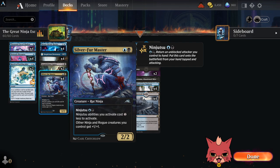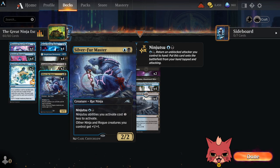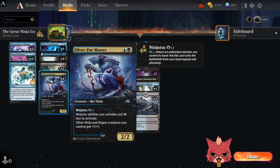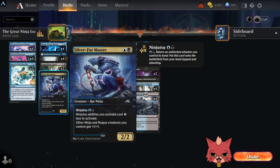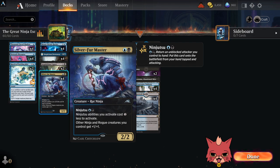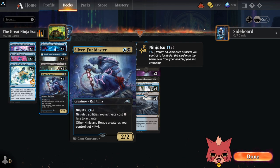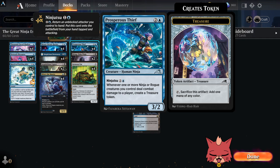We have four Silverford Masters. For the aggressive side of this deck, ninjas and rogues get +1/+1 and ninjutsu abilities cost one less to activate. This really pieces the deck together. There are going to be some awkward moments where it's the only one getting through to the opponent's face and you don't necessarily want to bounce it back for a ninjutsu ability, but overall I think it's worth it. Four Prosperous Thieves — probably the best ninjutsu creature because that ramp is so valuable, and getting this down on turn two is insane: two mana, a 3/2 that ramps you.